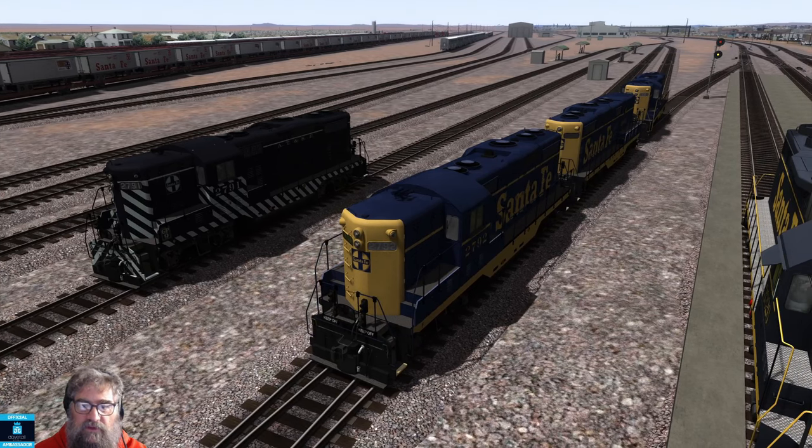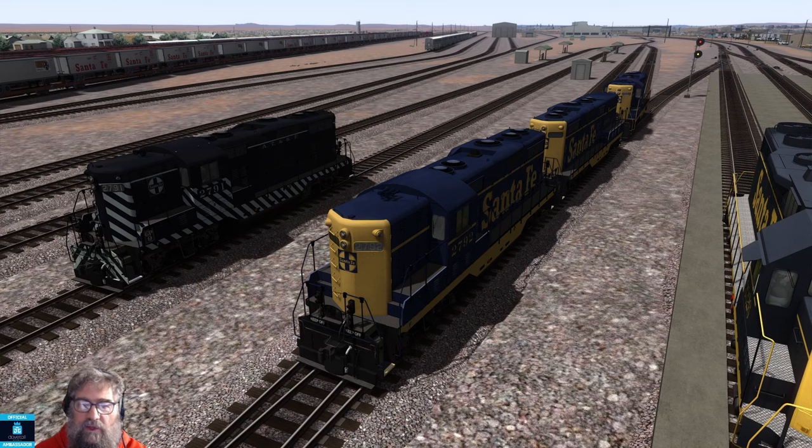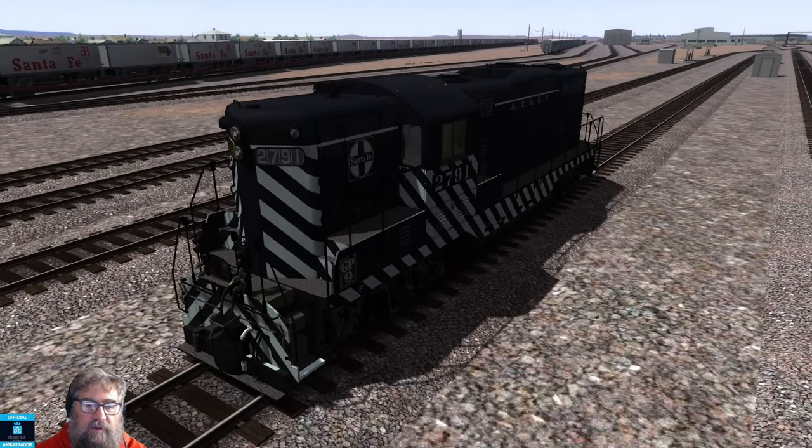Then we've got the GP7 and the GPB — the B is a booster unit — and that also comes in Blue and Yellow. It comes with dynamics and without dynamics, and in a passenger variation as well for higher speeds. And last but not least we've got the little GP9 in Zebra.